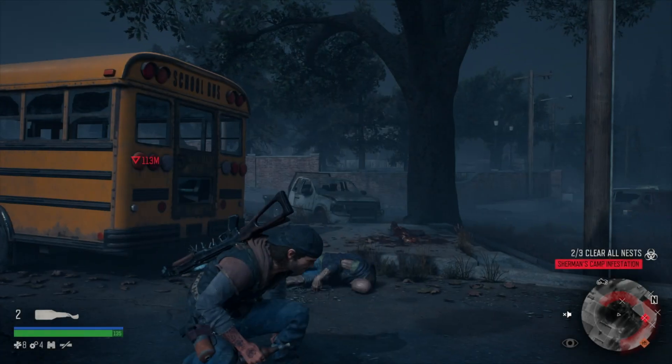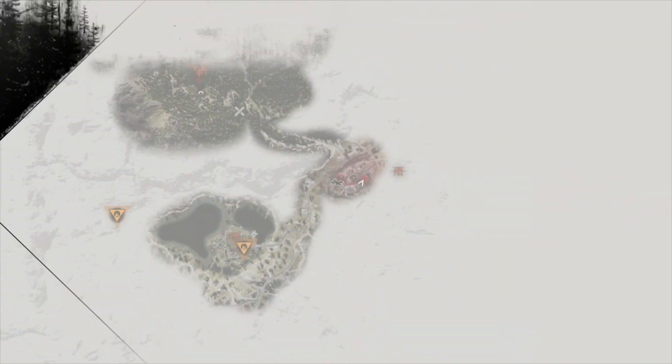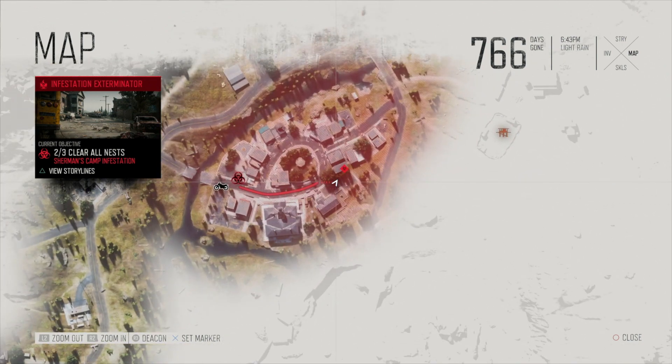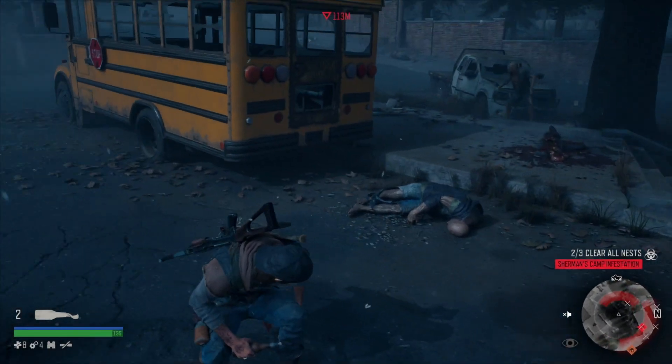The last of the nests is in this building here, which I'm just going to show you on the map so you can see where to get to it. It's just over to the east of the main icon for the infestation — just over here in this building, and then it's a simple one.